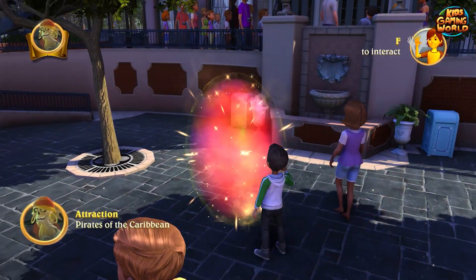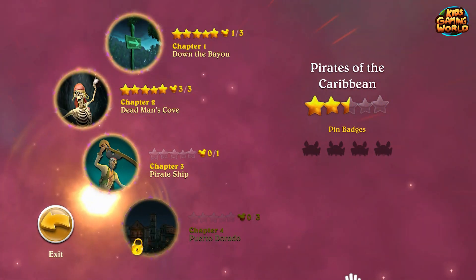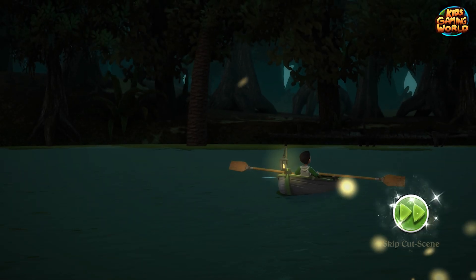Welcome kids to another part of Disneyland Adventures. Here we are at the Pirates of the Caribbean attraction. We're gonna go through it fast — we just have to collect a couple of fireflies for Princess Tiana. We already have done this attraction, so I'm just gonna skip through it in this video by just showing all the fireflies collected.